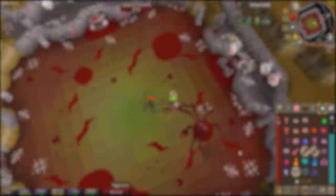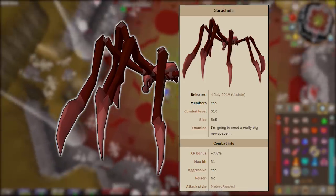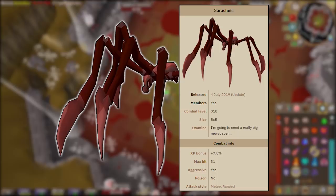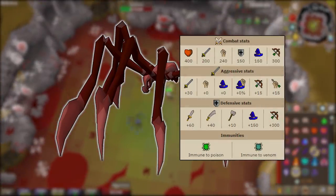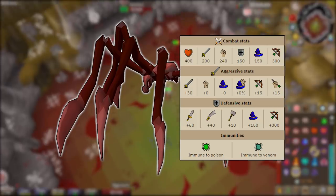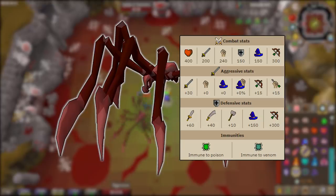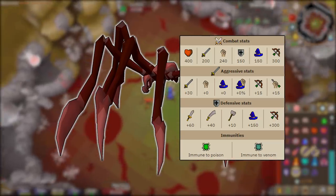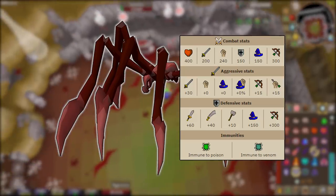Serachnus is a giant spider with a combat level of 318 and a hit points level of 400. Serachnus's max hit is 31 and it attacks with melee and range — this spider will not poison you. Its defensive stats are: plus 60 to stab, plus 40 to slash, plus 10 to crush, plus 150 to magic, and plus 300 to range. That plus 10 to crush is where you want to be, so you'll want to use a crush-style weapon.